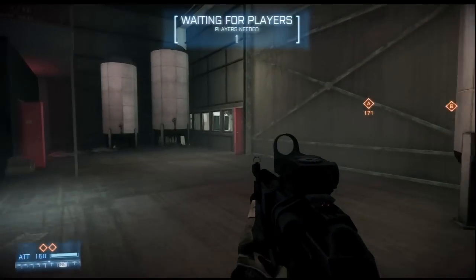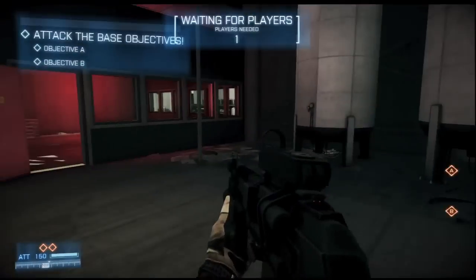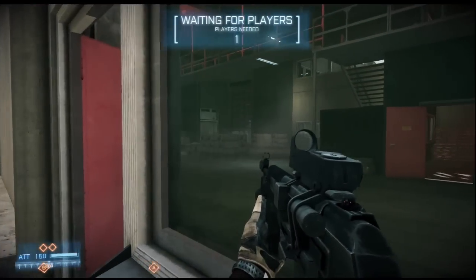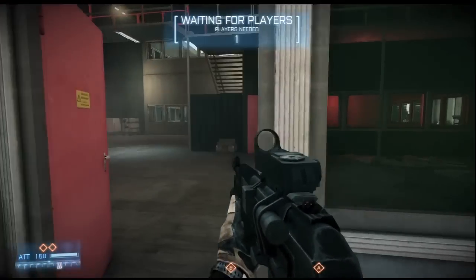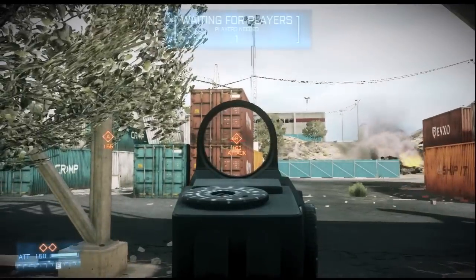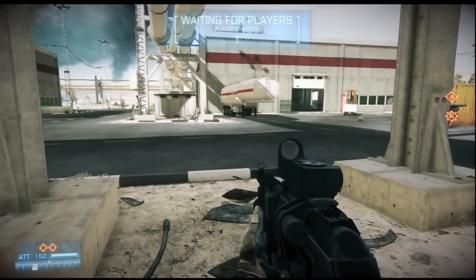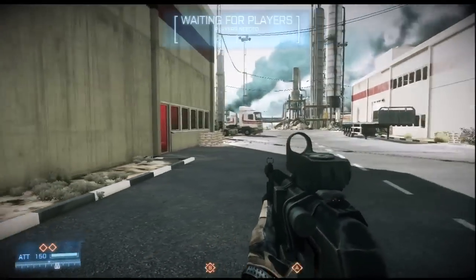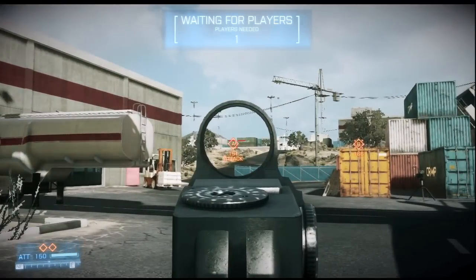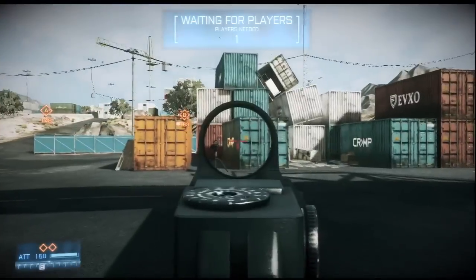Now we're going to want to move on to the final base, and you're going to want to choose which target to go for first based on what the rest of the round has been like. If you've been having a very internal fight with lots of people camping in buildings with claymores, C4, shotguns, go for the B target first because it's internal — attack the most difficult target when you have the most tickets. If you've been having an open game with sniping and vehicle combat, then A is probably their favorite to defend. Adapt as the round progresses.